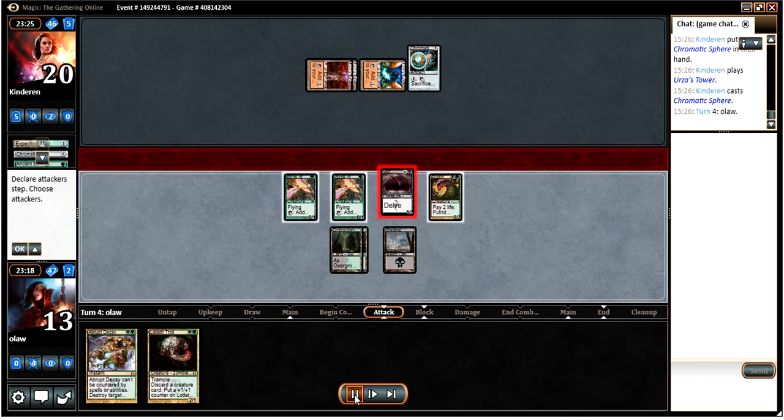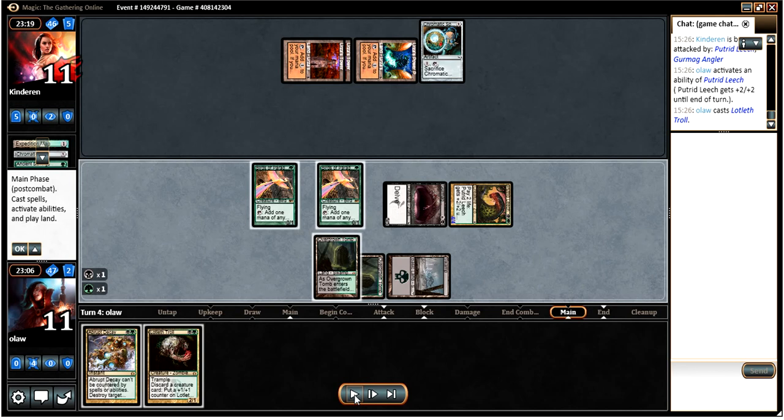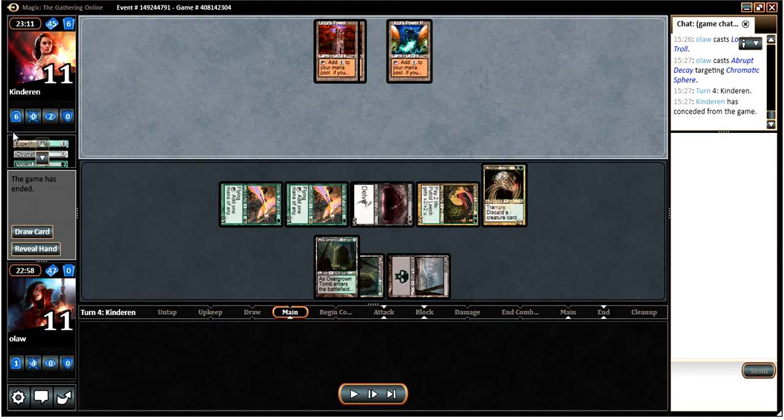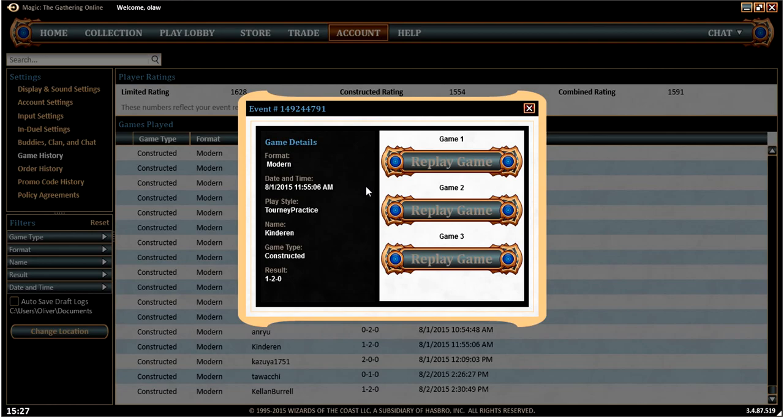Drew a Troll that we don't particularly want, but I suppose we will play it because we can regenerate through any sort of Pyroclasm-type effect. And we've got enough mana thanks to the Bop to keep up regen mana as well, just so he's not able to draw extra cards or make coloured mana very easily. And that wraps up game 1 — that went pretty well. We managed to stall our opponent and then got our two beaters down, which was sufficient to win game 1.